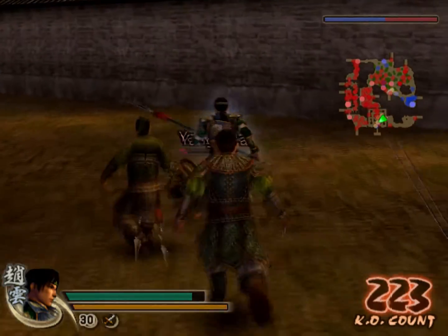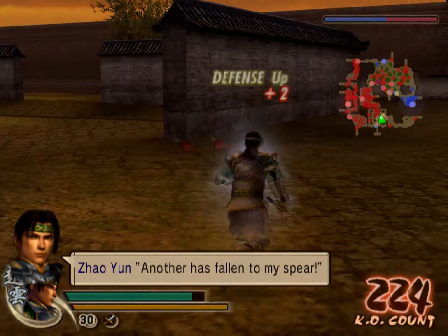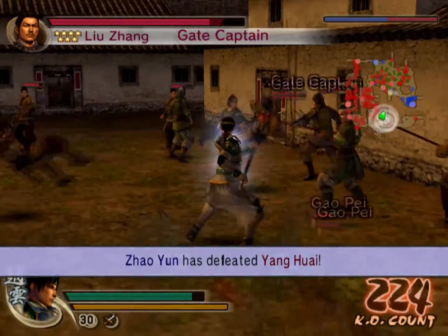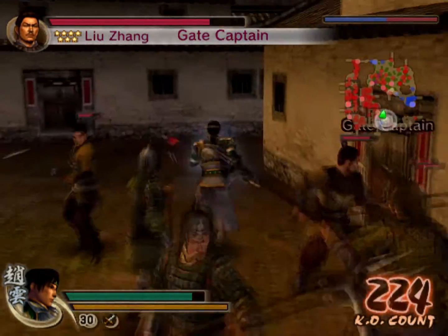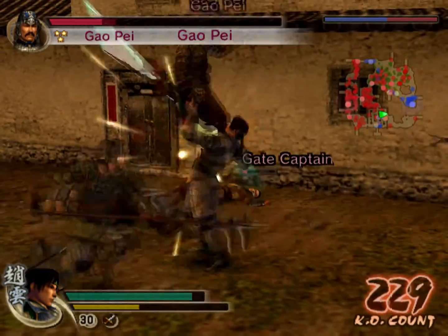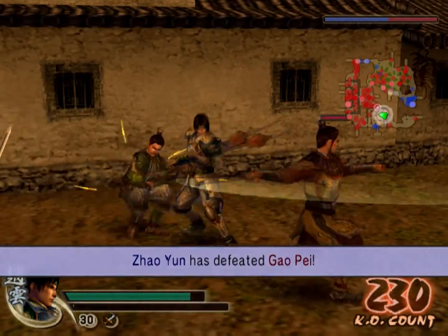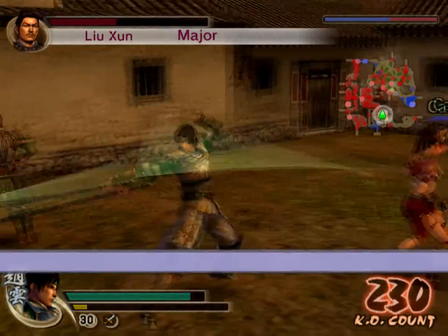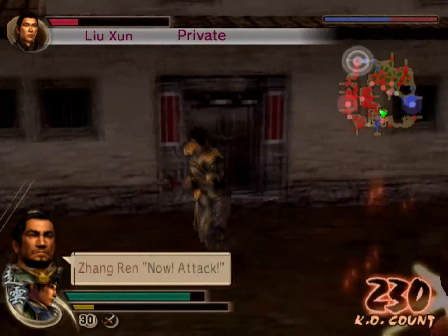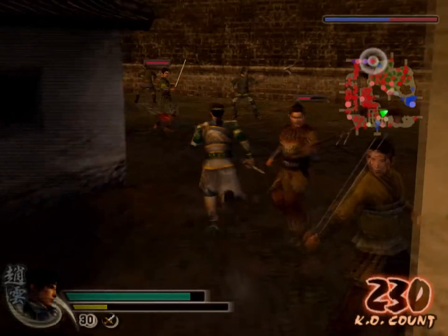He's almost dead. There's another — oh, there's a gate captain here. This character's weapon is really good for juggling. Open the gate. It doesn't do that usually — I think it's because I'm recording.